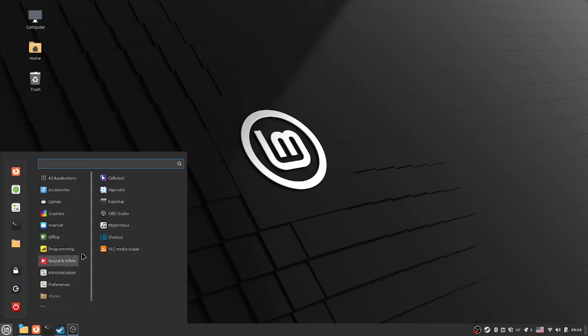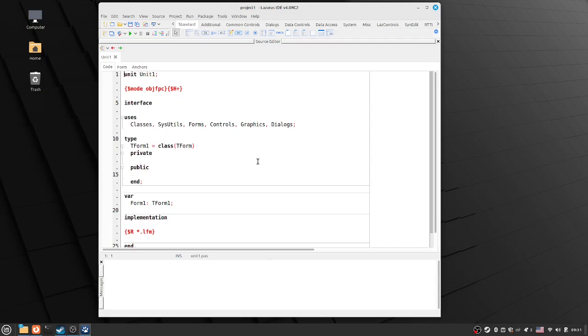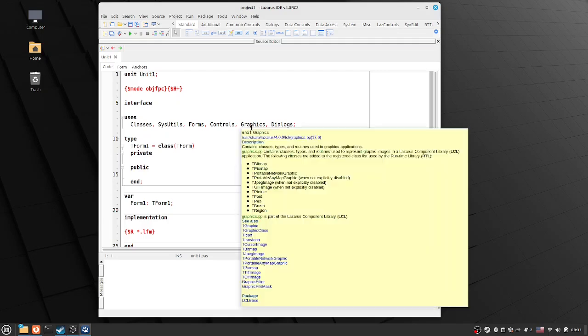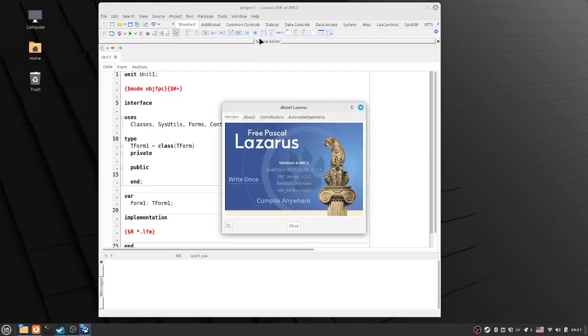Hi everyone, we're going back into Lazarus and this time let's see what we're looking at. That was a very quick start. So today we're looking at 4.0 RC2. A couple of days ago there was a new release candidate put out, so there was RC1 and I removed that and put on RC2 here.